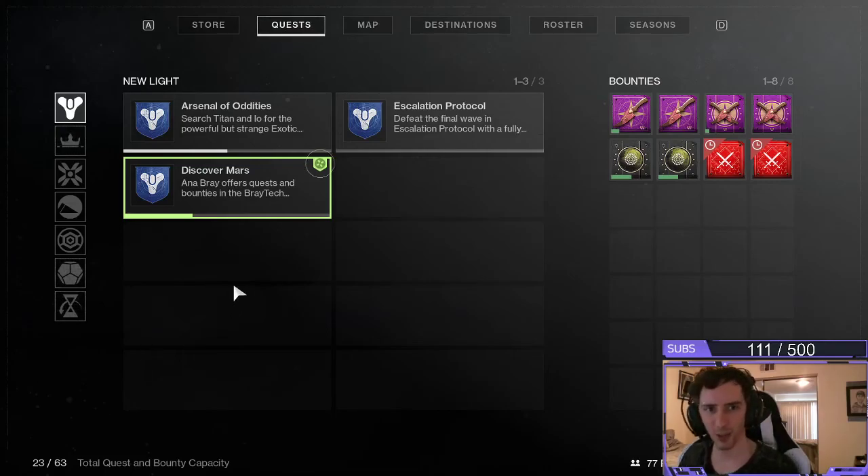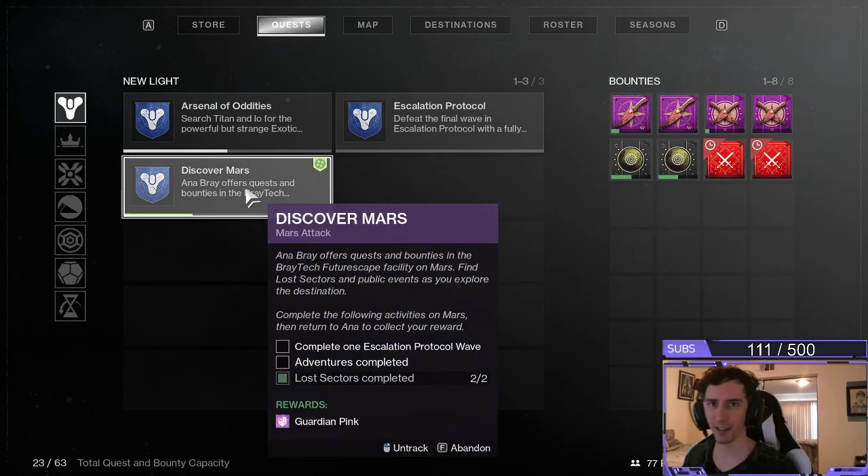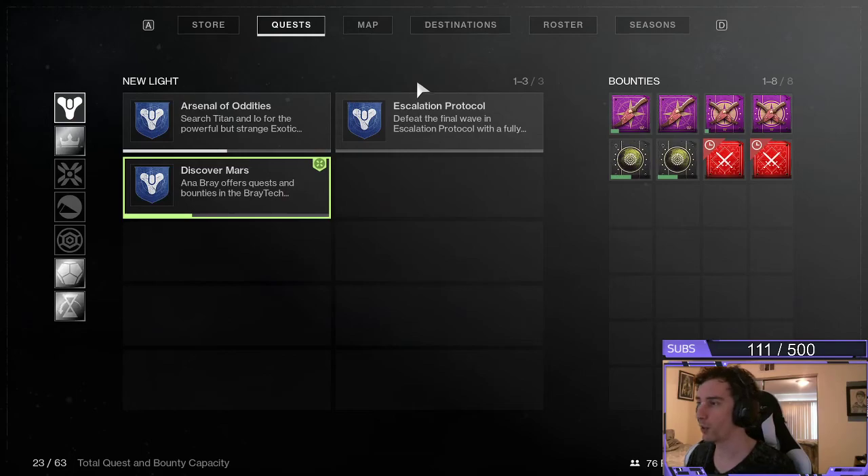Hello everybody, welcome back once again to another episode here on Atlas. Continuing on with the New Light, this is part of the Discover Mars 'Mars Attack' quest. There are three parts to this quest — the part we're going to be focusing on is the Adventures Completed. If you've never done an adventure before, forgot, or don't know where to go, this is hopefully the video for you.